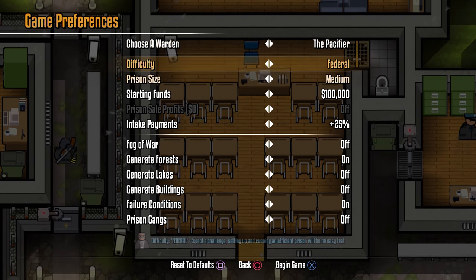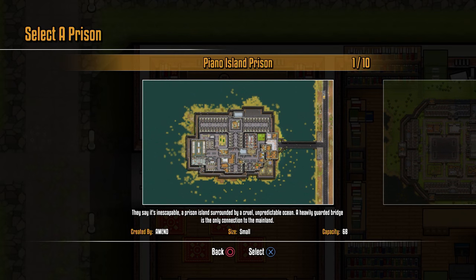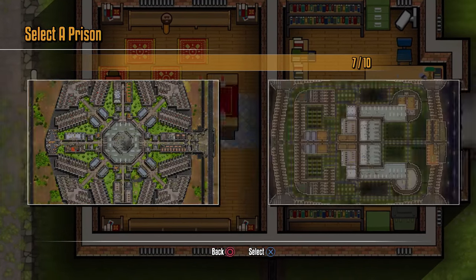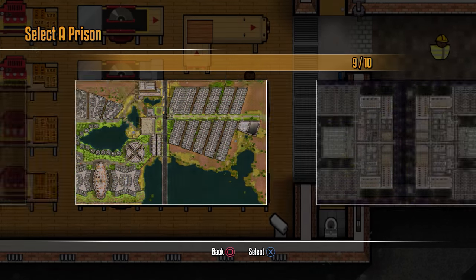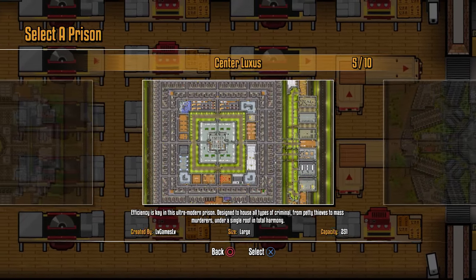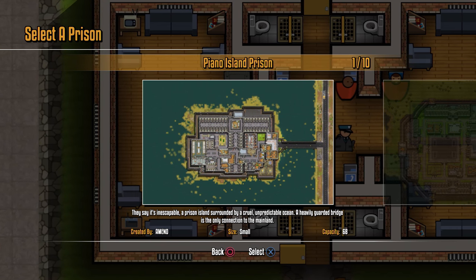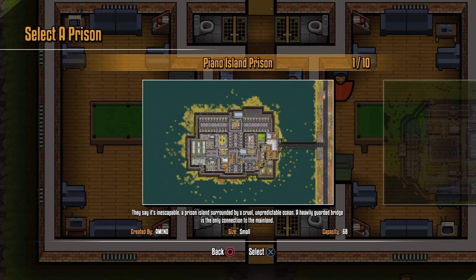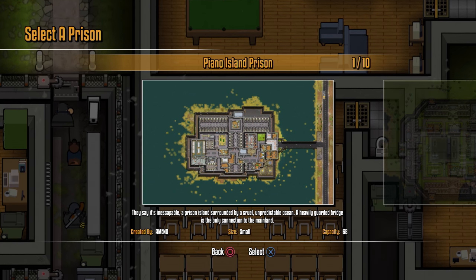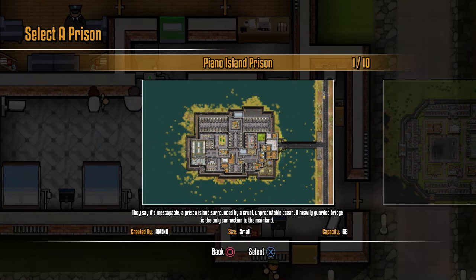The Prison Warden mode features a number of pre-designed prisons — a mixture of maps our level designers are creating and some of the best designs from the community itself. The ones in this build aren't final, just examples, all still in development. It's an opportunity for players to jump straight into a map that's already designed as a working prison. Some players have designed one that looks a bit like Alcatraz on an island.